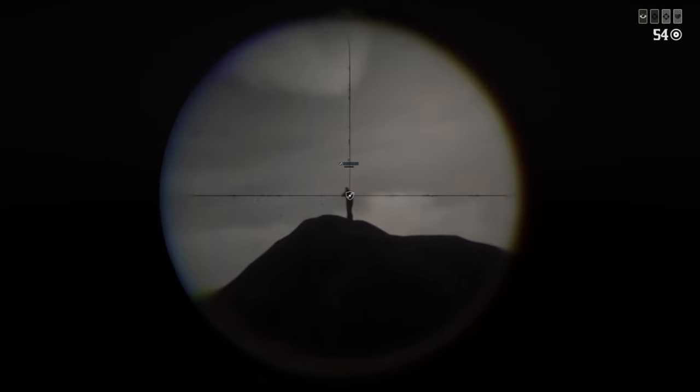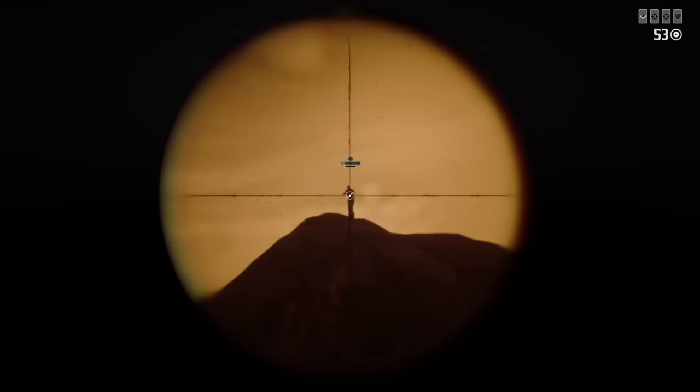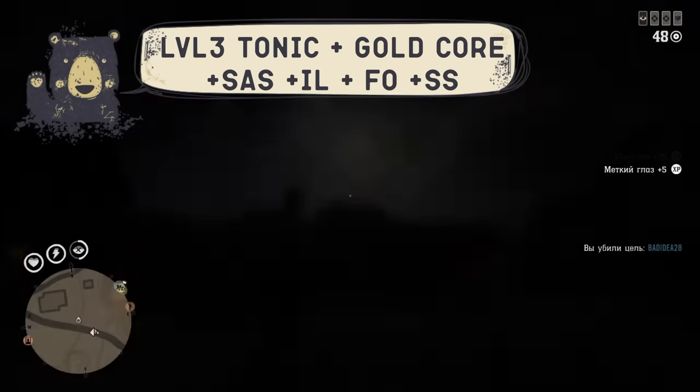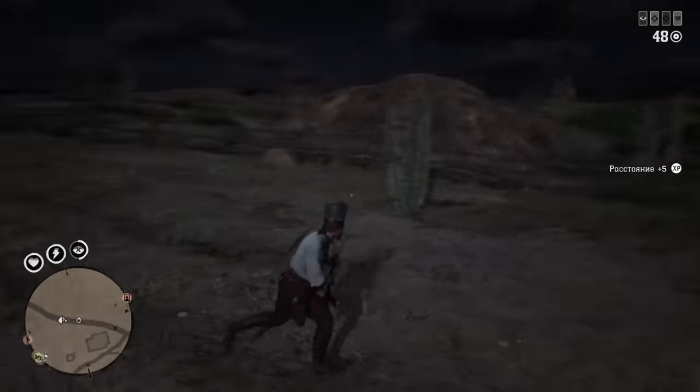But there is even more protection you can get — the fortified status with the use of big game meat. So now my opponent has a level 3 tonic, 4 defensive ability cards, and the fortified golden health status. It took 6 body shots with the rolling block rifle, 4 damage ability cards, and express ammo. That's insane.